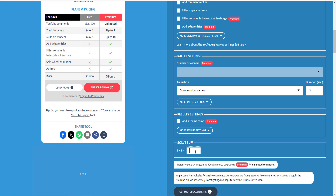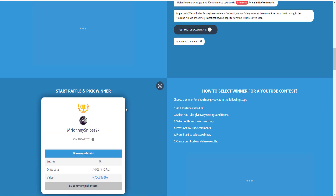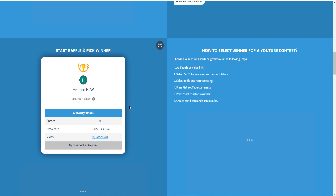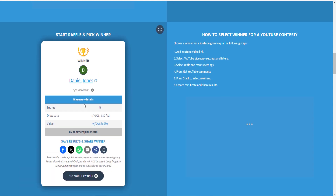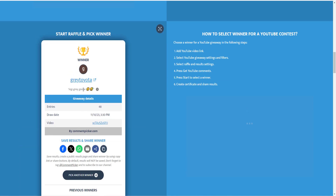Let's pick the giveaway winners from the previous video for the onyx casket and the gold cart pack. The gold cart pack goes to Individual, and the onyx casket goes to Gray Goose. Make sure to message me on Instagram or Discord to claim your prize, and make sure you guys enter today's giveaway for the exact same thing — two winners as always. See you guys in the next one. Peace.